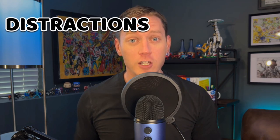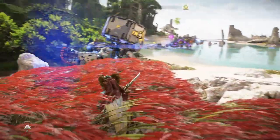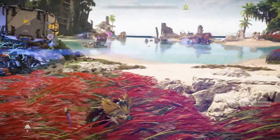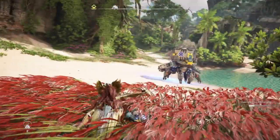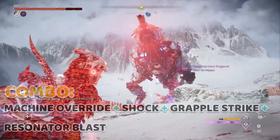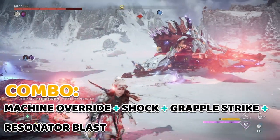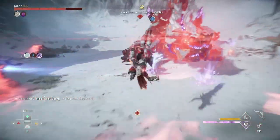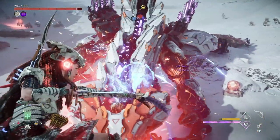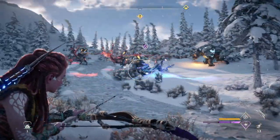Distractions can be used to take a machine's attention away from us so we can focus on another machine or just have some breathing room to plan our next move. Probably the most basic way to cause a distraction is through a machine override. We can override the smaller machine in a group to help us dwindle down the numbers, or we can override the larger machine in a group to hopefully take out all the other machines, which would just leave us in a one-on-one fight with the big bad machine, which is typically preferable.